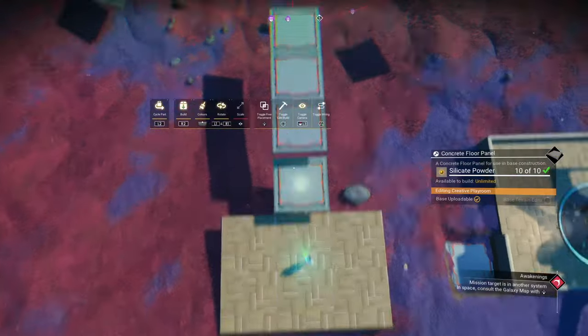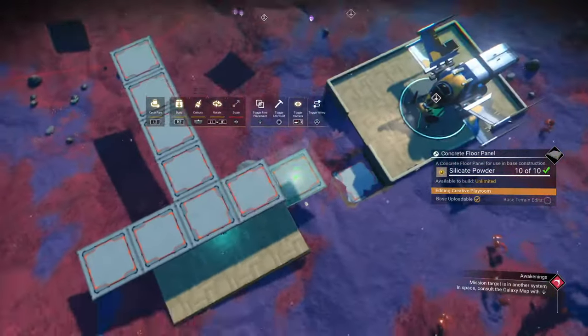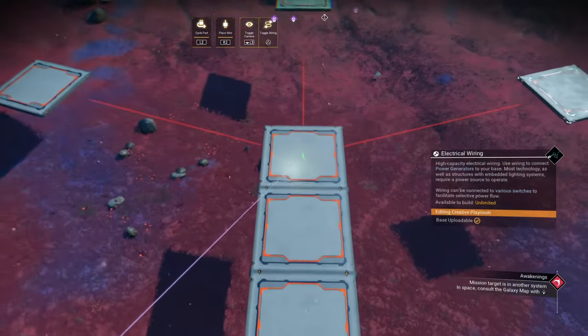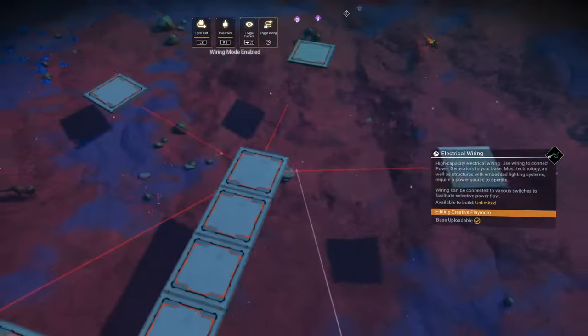Now count four floor panels down, then two to left and right, and reverse wire glitch to the centre. A quick reminder: the reverse wire glitch is green stating the item and hitting the place and wire button at the same time.